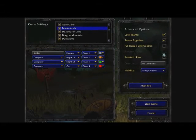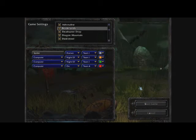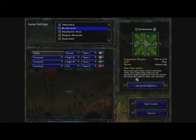Now I'm going to go to the advanced options and set the visibility to always visible, untick the last two, tick the first two, and go back to the map info which shows you a little brief about it — so that's a description you can read at your leisure. Let's start the game, and here we go.